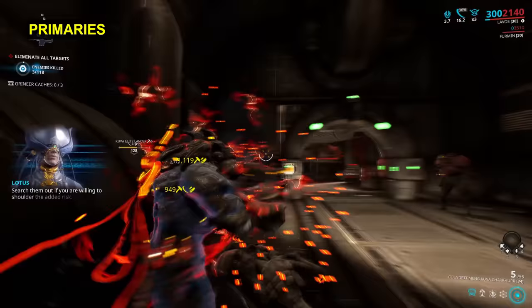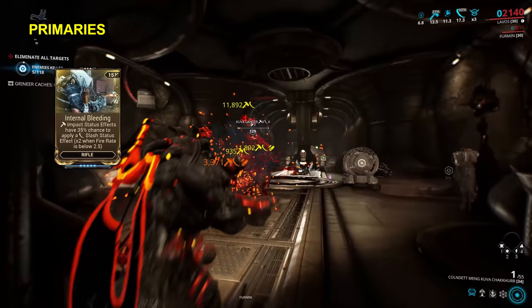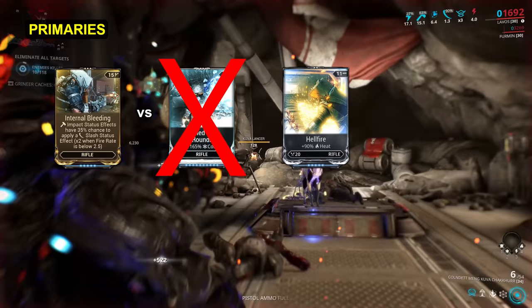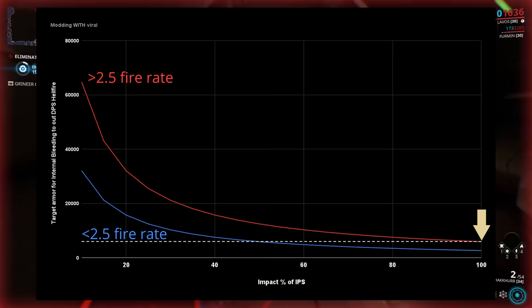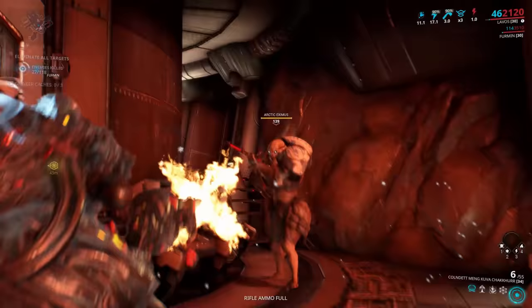Moving on to primary weapons, we have the counterpart mod Internal Bleeding. Stats-wise, it is identical to Hemorrhage. However, competition-wise, things are different. The Primed Elemental mod for Rifles is for cold damage rather than heat, which doesn't deal a damaging proc. So the next best elemental contender comes from the standard Hellfire mod. Because Hellfire is that much weaker than Primed Heated Charge, Internal Bleeding has a little more room to be competitive on the Steel Path. If you're using a Viral build, Internal Bleeding is more effective than Hellfire if you have 100% impact on a high fire rate weapon, or 50% impact on weapons with under 2.5 fire rate.